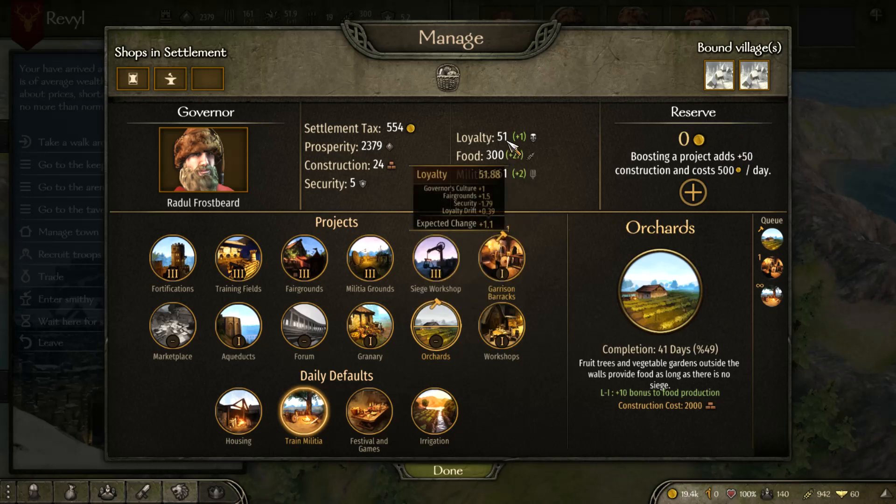Loyalty can be affected by security and also your culture. You want to initially take over towns of the same culture as your character — that gives a better loyalty bonus. If you take over a town from a different culture, you'll have negative loyalty because you're the foreigners and they don't want you there. If loyalty drops to zero, you risk a rebellion that can take over your town outright and become its own faction.